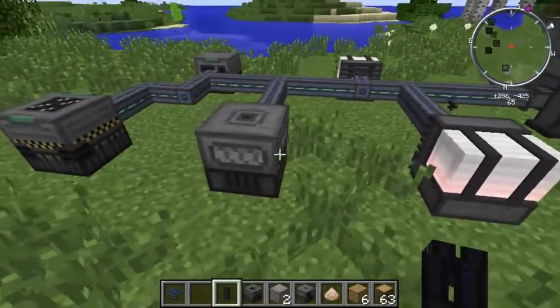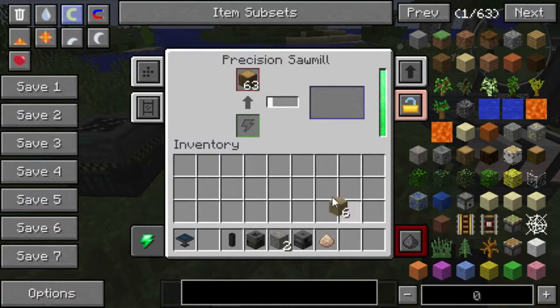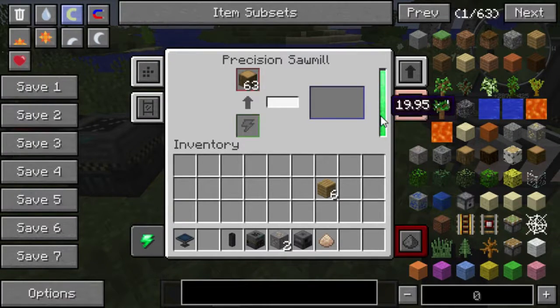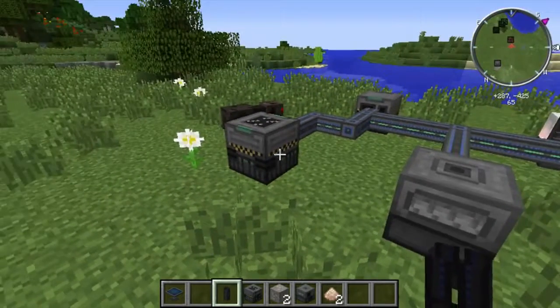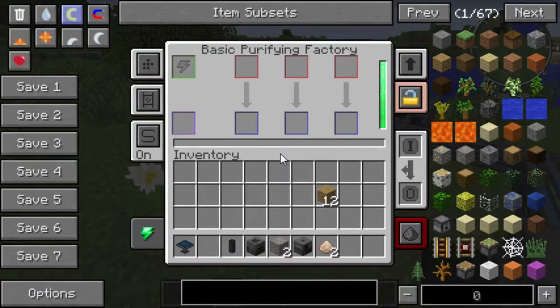Meanwhile, let's look at the precision sawmill, which actually improves the amount of planks you can get from wood blocks by 50%, meaning that in addition to some sawdust, you get six planks instead of four. Sorry, I got a little tongue-tied there — my neck's hurting today.